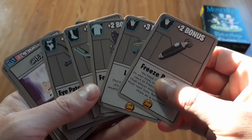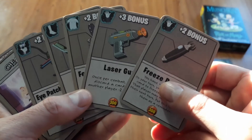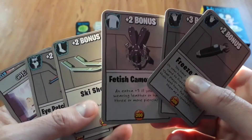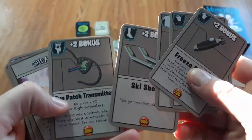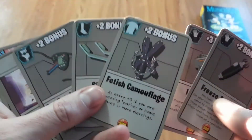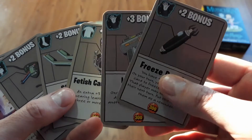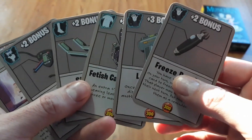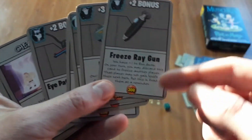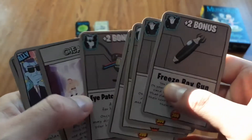Characters can also equip various items like armor. Each character can hold two things in their hands, plus chest, foot, and head type armor - you can only equip one of each. These give you bonuses to your combat ability, and items usually have written text that add bonuses or extra effects when equipped.